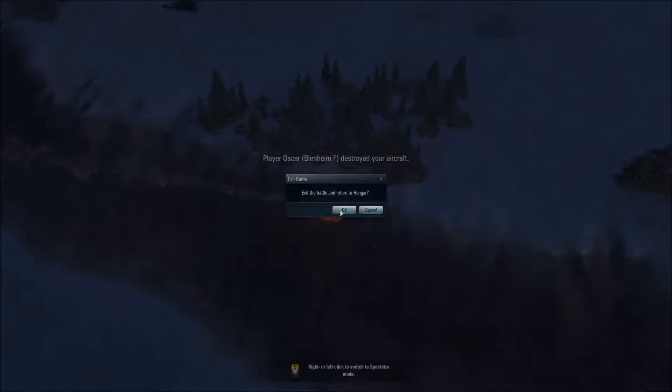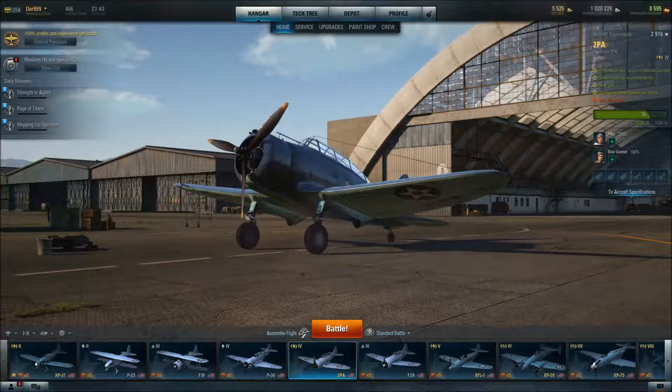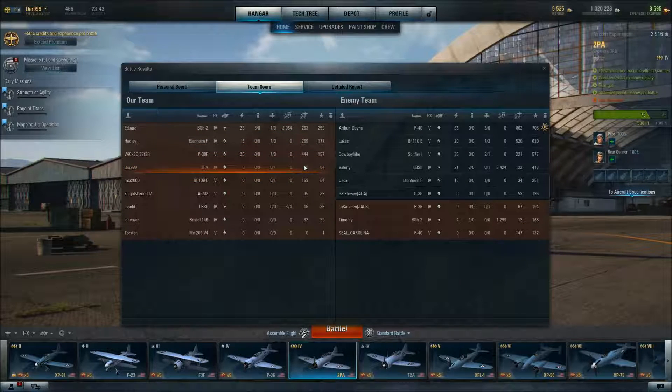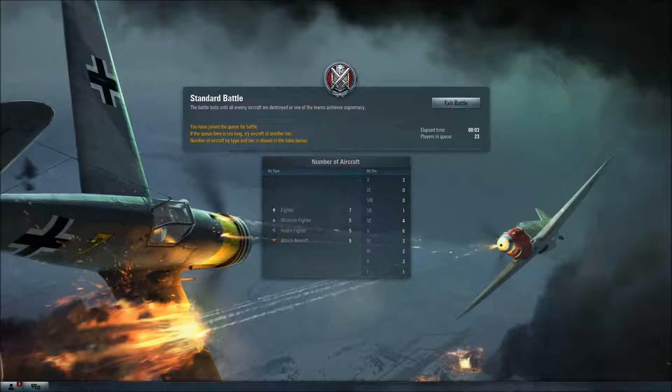The gunner's pretty good at his job — we know that for a fact now. I guess this plane is kind of worth it for being a fighter with a gunner in the back. We lost, but we got 6,390 credits and 84 experience without premium — we only did 68 damage. But this thing does make money. It's kind of funny — it makes a little bit more money than the P-51K does, and that's a Tier 7 while this is Tier 4. I am a little bit better with this than the P-51K.